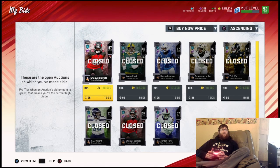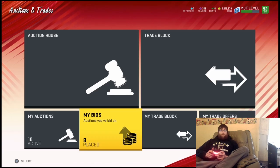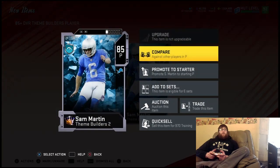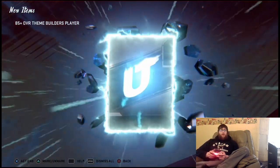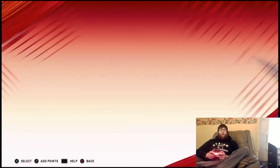So I went and bought some cheap training — got a 97 there for 180,000 coins, that was a good buy. We'll go to the store, quick sell the cards, and do the method. I'm not 100% sure on everything yet, but this is just what I did as a rough start. When you pull an 85, you're going to want to put it into the 90-95 theme builder set — I think it takes seven of those to complete. The 87s you just want to quick sell.